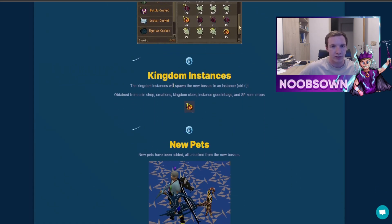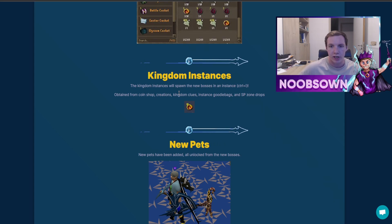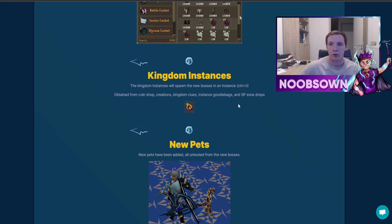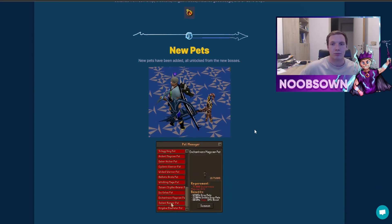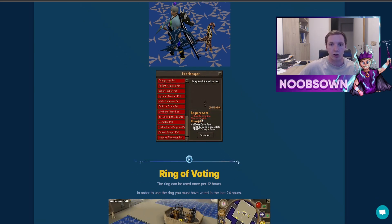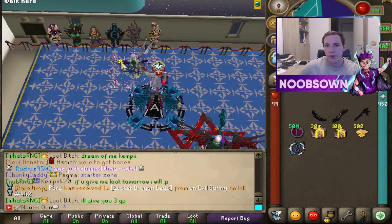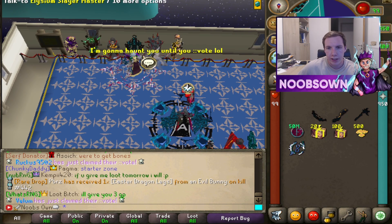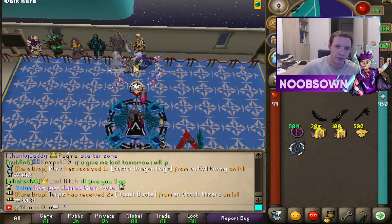Kingdom instances have also been added — these will spawn the new bosses in an instance. You can obtain them from the coin shop, creation, kingdom clues, instance goodie bags, and zone drops. There are also new pets from all four new bosses, each with a specific benefit shown in the GIF on the forum post. Looking in-game at the shops, the kingdom slayer master is here — old slayer masters should still be removed as noted.